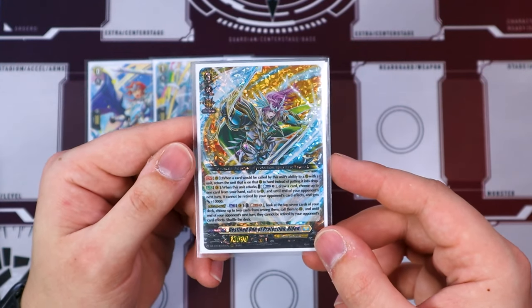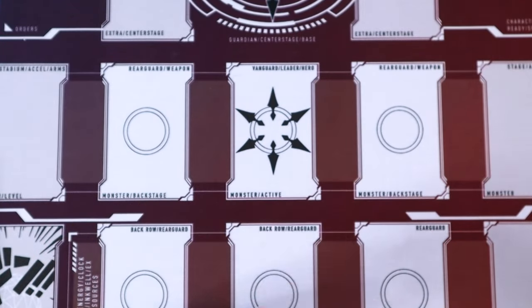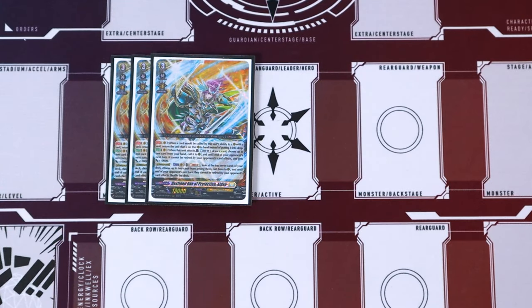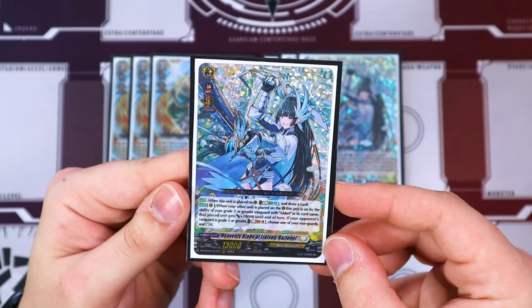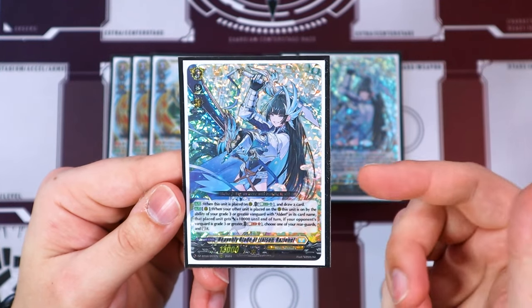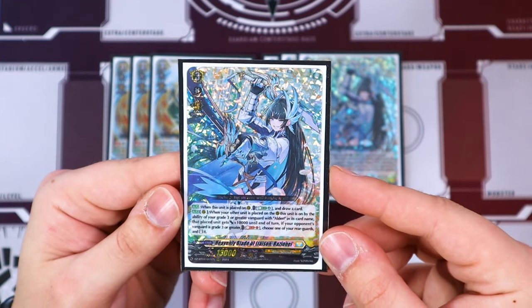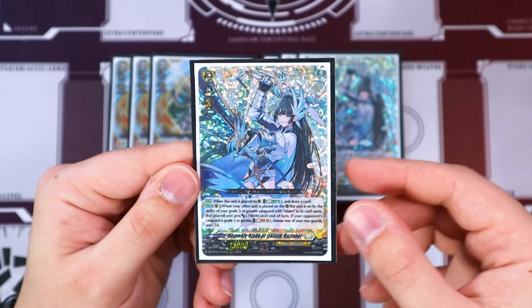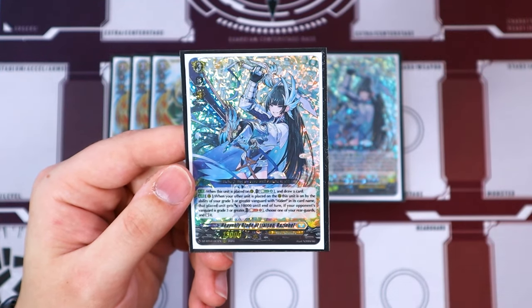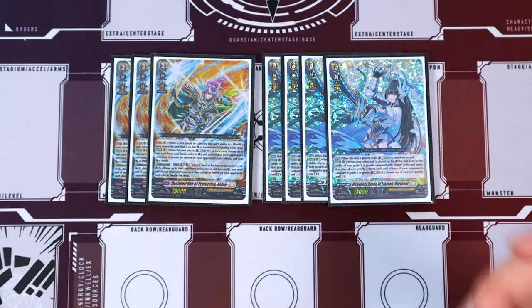The deck could have used a little bit more of an aggressive divine skill, but board building is okay. That is it for the ride line. Moving on to the grade 3 normal units: three copies of Alden for persona ride, and four copies of Razionel. When Razionel is placed on rear, energy blast 4 to draw a card — that's pretty much where all your energy is going in this deck. When another unit is placed on top of this by your Alden Vanguard's ability, the placed unit gets 10K. If your opponent's Vanguard is grade 3 or greater, you can soulblast 1, choose one of your other rear guards and stand it. With Alden's skill, this unit goes back to your hand after it's called on top of. A lot of resourcefulness with this card, so definitely run four copies.